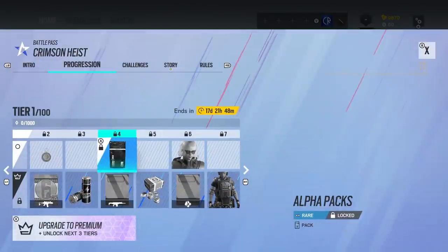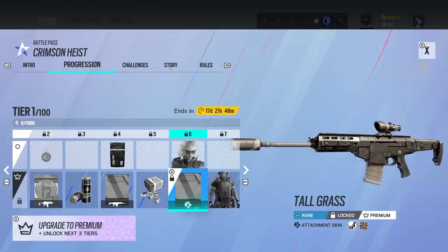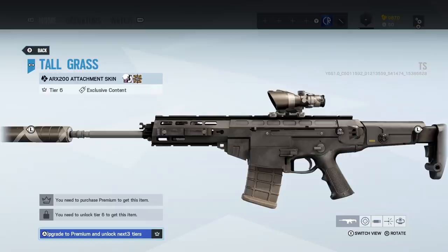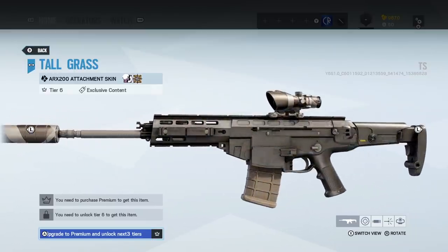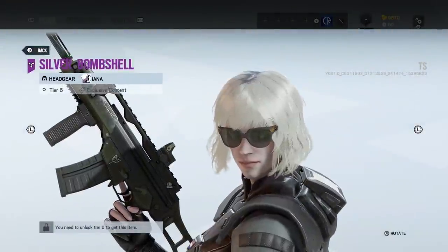We've got of course our usual stuff like Alpha Packs and Rainbow Six Credits. We've got a weapon attachment skin — this is for the ARX-200 as well, so it goes along with that skin we just looked at. The individual weapon skins that just go into one weapon I'm not a big fan of, but they're just trying to fill out the battle pass.